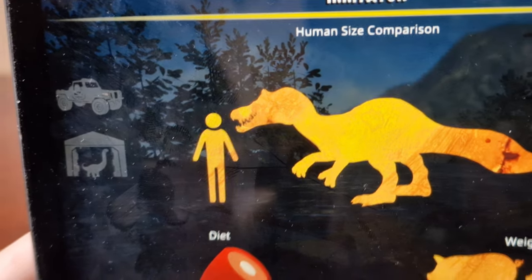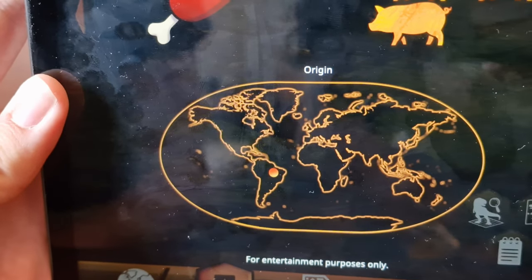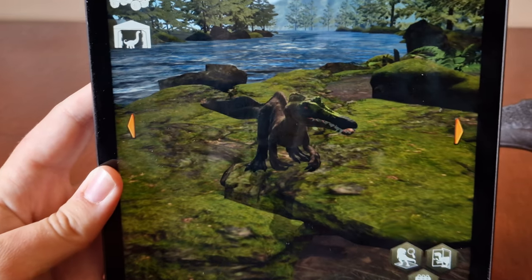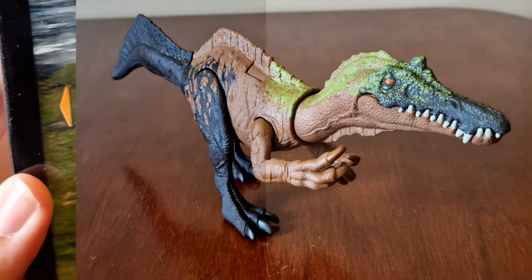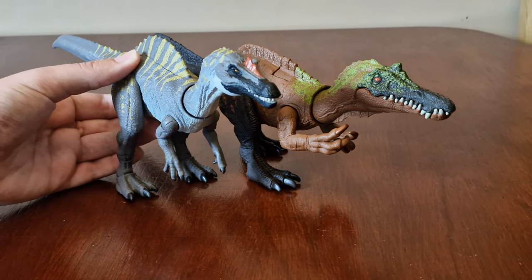In the app you can see how tall he is. His diet is meat, and his origin is South America. For comparison, here he is next to the most recently film-released Irritator — the Hammond Collection.